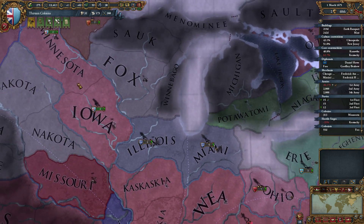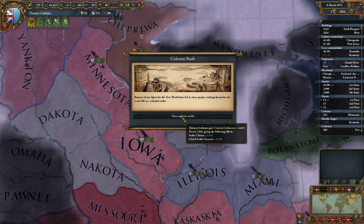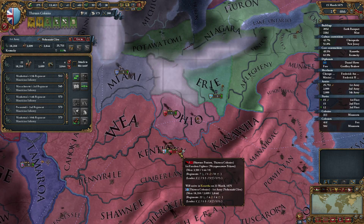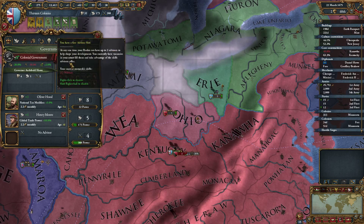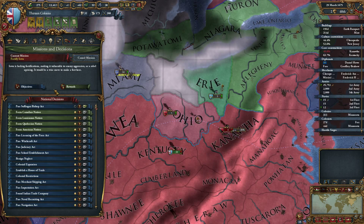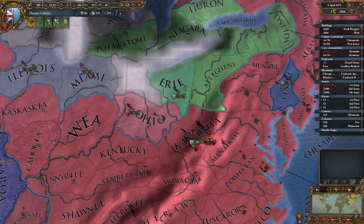Not having that second colony really gives us a lot of money. More colonists - really good. Settler increase on everything. We have a free advisor slot. We're trying to fortify Iowa, which we should be doing right now.